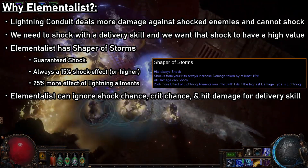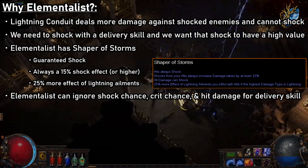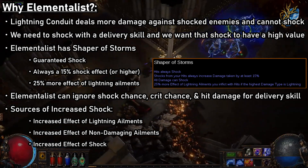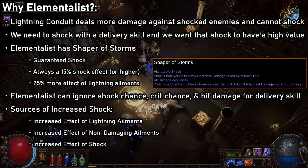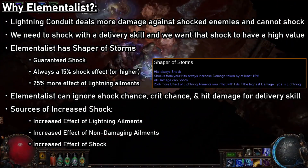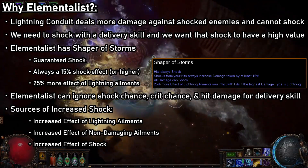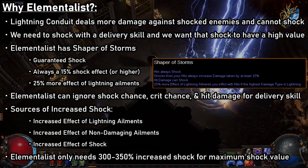So what does this mean? Well, in order to achieve the maximum shock effect possible — which is 50% naturally and 65% with the Lightning Mastery — all we will need to do is stack things such as increased effect of lightning ailments, increased effect of non-damaging ailments, and increased effect of shock. Normally, with a base shock effect of 15%, we'd need to get 500% increased effect from those sources. However, this is again where Shaper of Storms comes in, as it has this last line: '25% more effective lightning ailments you inflict with hits, if the highest damage type is lightning.' This means we will only need to stack around 300 to 350% increased effect of shock.